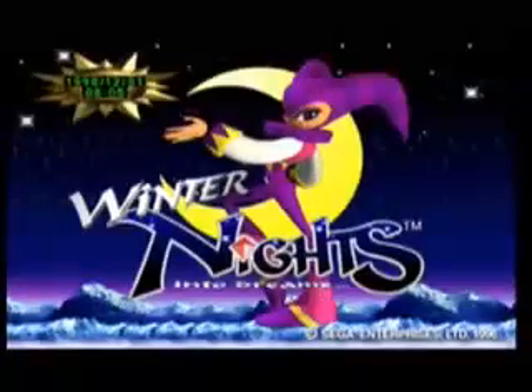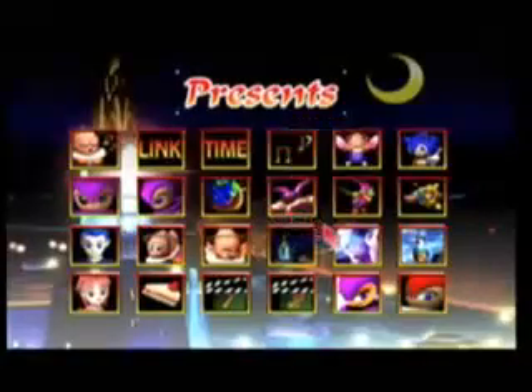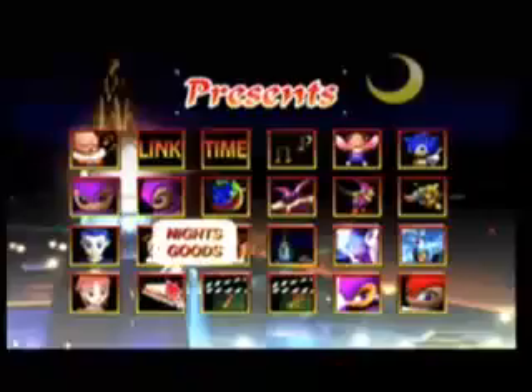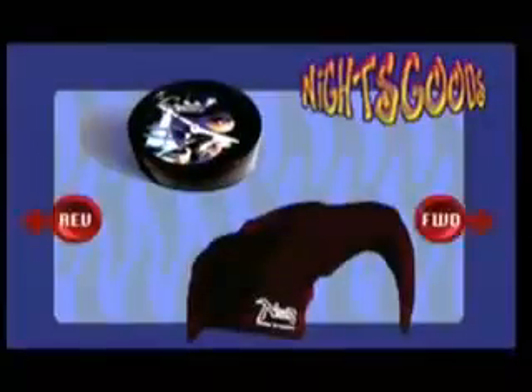Christmas Nights was actually given away to those who purchased Knights Into Dreams as a thank you from Sega and the Sonic team during the holiday season of 1996. The Christmas Nights disc included two extra themed levels with Christmas decorations everywhere, mini Christmas carols, as well as cameos from Sonic and Dr. Robotnik, which were unlocked using their special Christmas presents feature — a memory game you play after finishing each level. You could also use this to unlock two museums, a time feature, and a link feature.